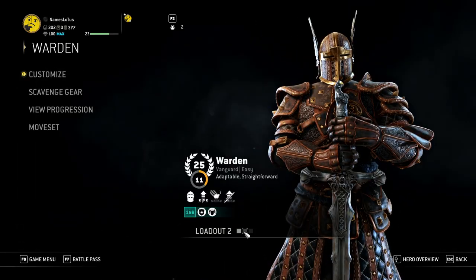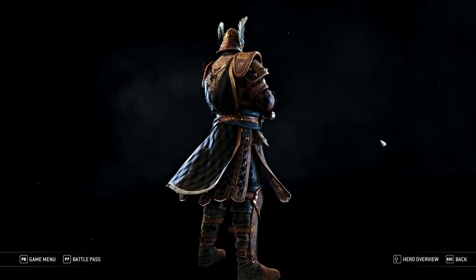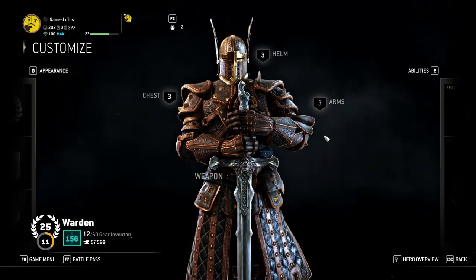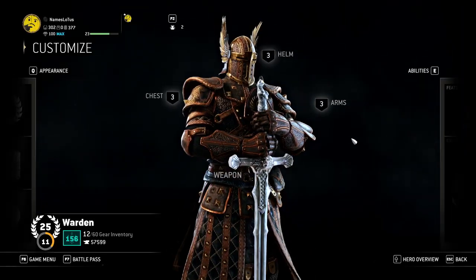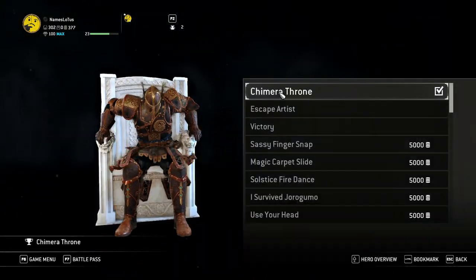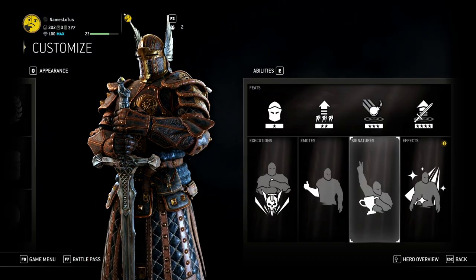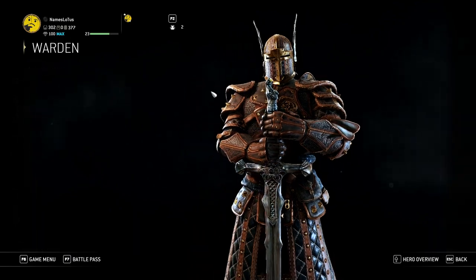But then for the second loadout, this is my almost all leather Warden. Got the gold accent with the black right there. I got all the same executions and signatures and emotes for the same characters — I went back and selected all the same stuff to keep it consistent for my leather loadouts.